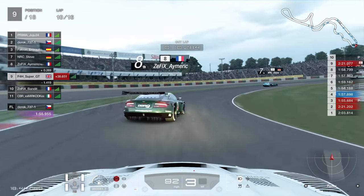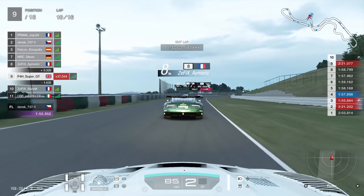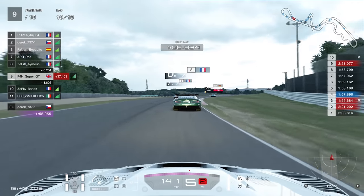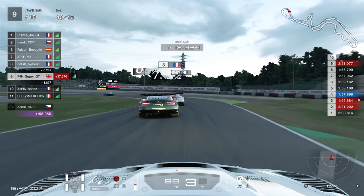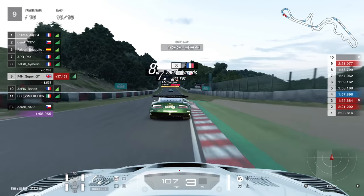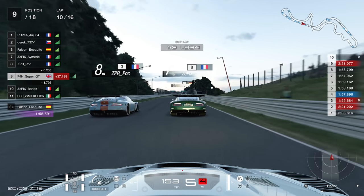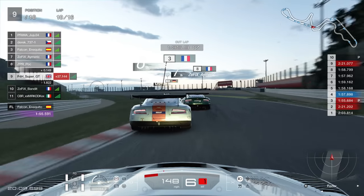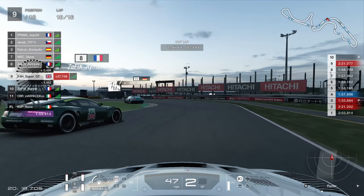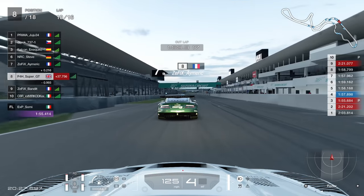We're in ninth on lap 10, seven laps to go, with a bit of a gap to the guys behind. Then a very weird moment - the Frenchman up in seventh through this section just begins driving very slowly. I didn't really know why - perhaps his controller disconnected and he was in auto drive. It just seemed very strange. I try to get past him as quickly as possible and then all of a sudden he just forgets how to brake and goes flying straight on to have a rendezvous with the barrier. As we cross the line we're now in seventh position.